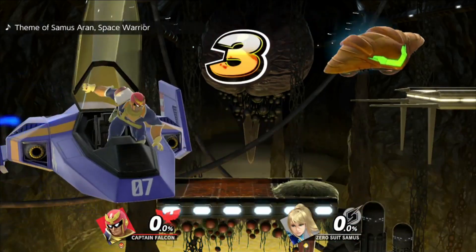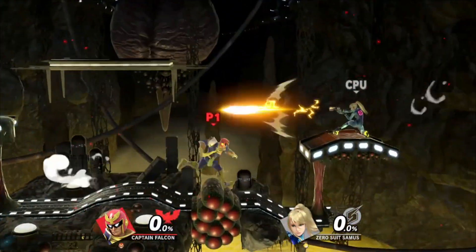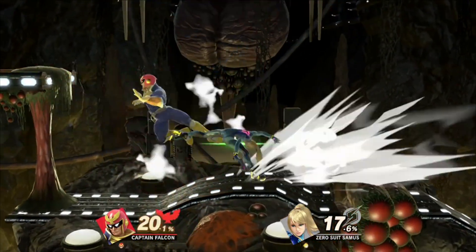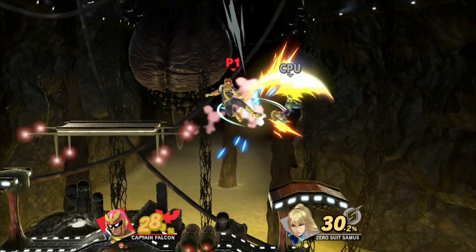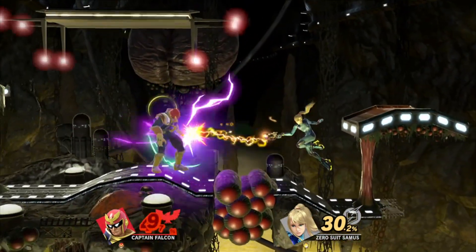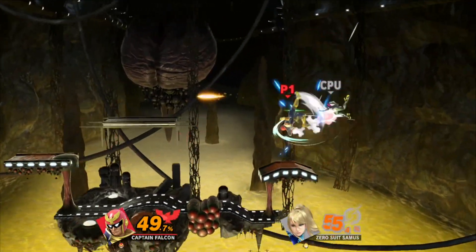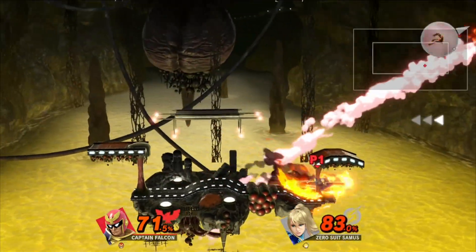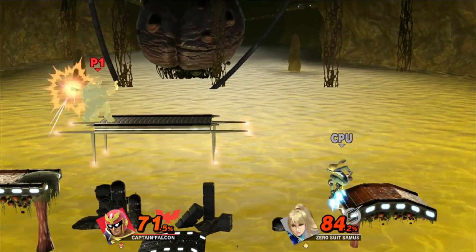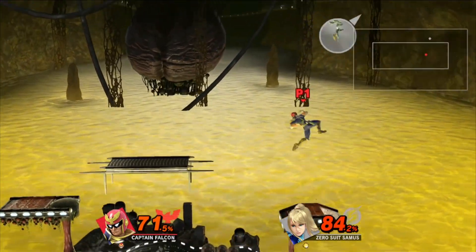Don't worry if you lose against any New Challengers — you'll always have the option to fight them again. You'll need to wait a bit and play some matches before heading into the Games and More section of the main menu. From there, in the bottom right-hand corner, you'll see a little door icon called Challenger's Approach. Select that, and you'll have yourself a rematch with whoever beat you for a chance at unlocking them. Note that if you lost against multiple characters, you'll be facing off against the first one in that list — you can't select from all your rematches, you need to beat them in the order that they appeared to you.